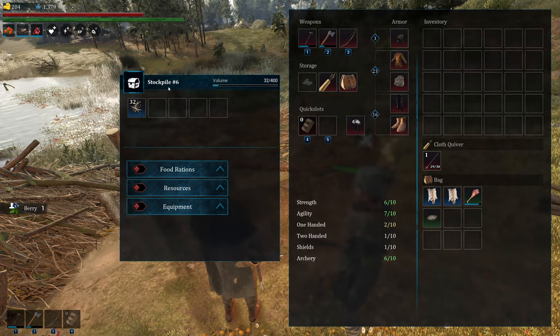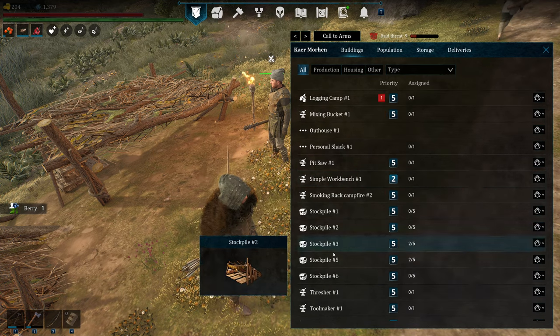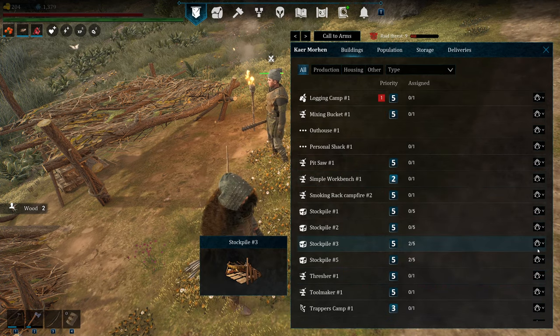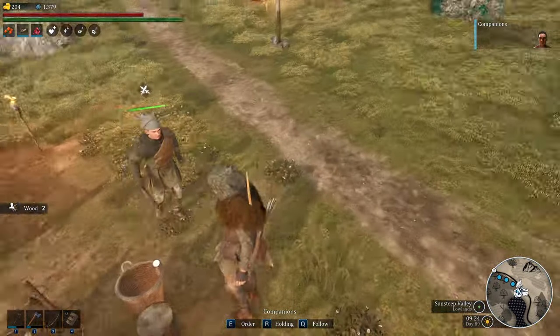So this is Stockpile Number 6. We're going to come down here, find Stockpile Number 6, and we're going to change this to Pond. So now that one says Pond and that one says Pond.